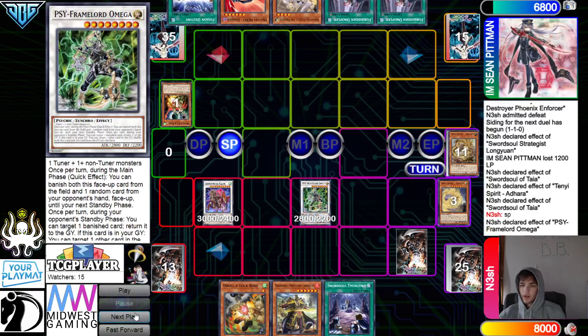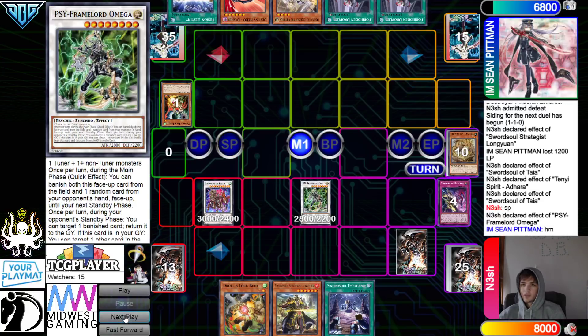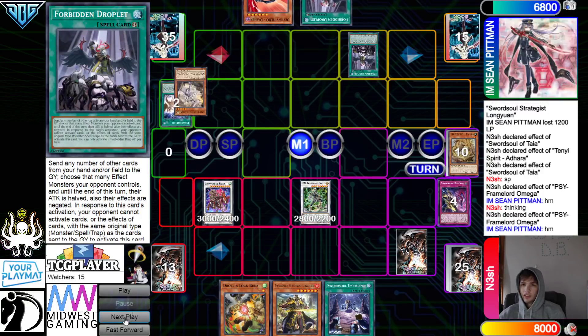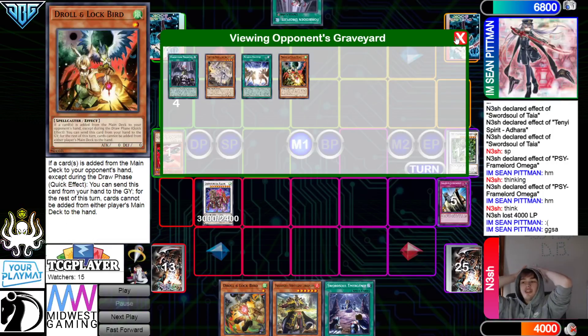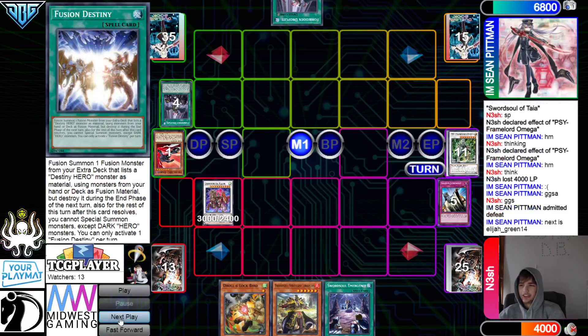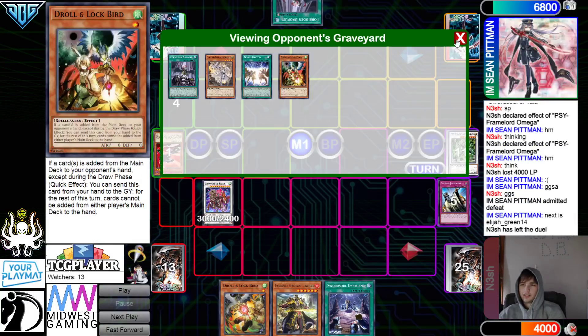They draw Fusion Destiny. Standby Phase — Omega. What do they put back? They put back the Blackout. Fusion Destiny — they chain Omega, chain Droplet getting rid of two, then chain Judgment. Omega hits the Dasher. Oh my gosh. Wow, that was kind of insane. Next is Elijah 14.